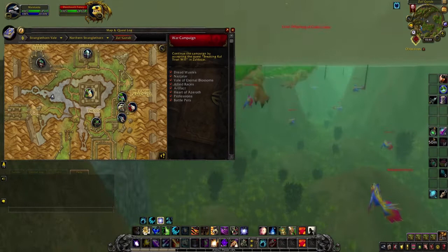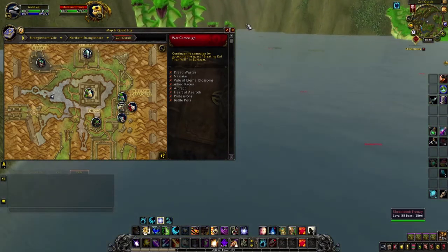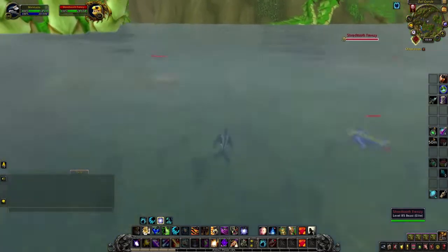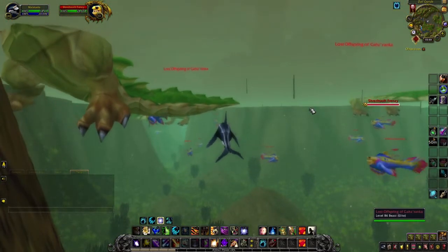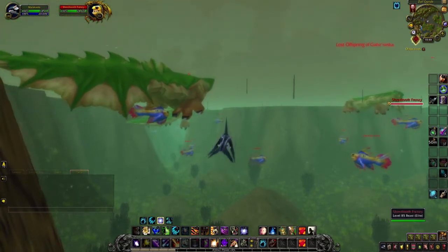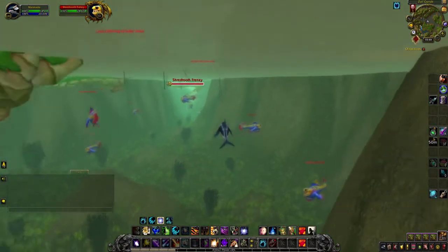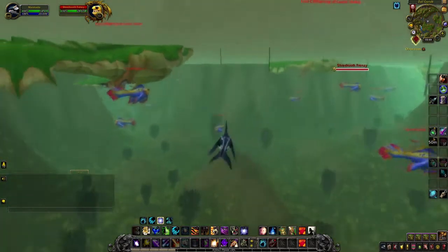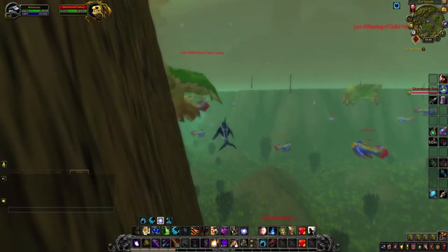I'll farm this for one hour and then show the results — how much Deep Sea Scale I got, along with Savage Leather and probably some epic drops. Zul'Gurub does have some epic drops, but they don't have a big value on the Auction House, so you won't get rich from them.